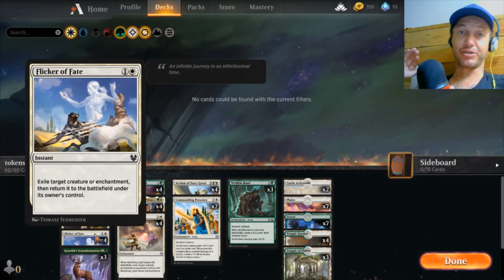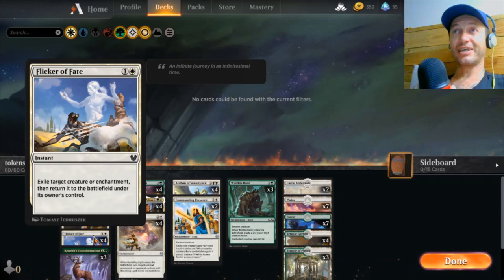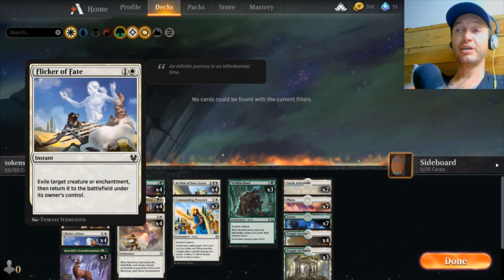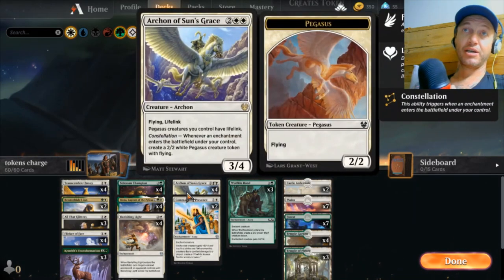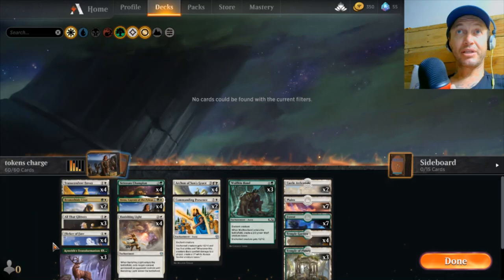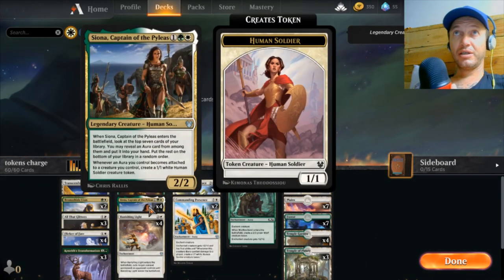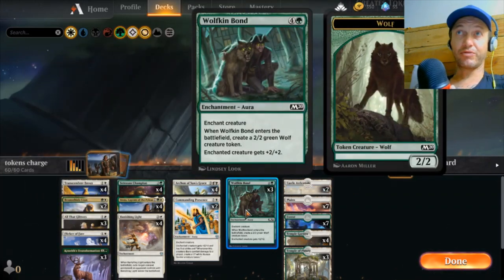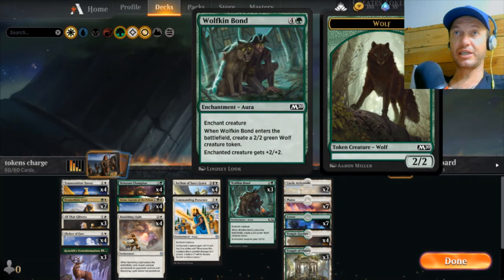Flicker of Fate is here because it's another busted piece. It works as a defense mechanism — if they swing in with a big creature in the air we can't block, we flicker it and it comes back with summoning sickness. We can also use it to dodge a Banishing Light targeting our stuff — flicker our creature out and there's no target. The main thing is it can target an enchantment. If we've got a Siona, Citizen's Champion, Archon of Grace, and a Wolfkin Bond on the Archon, we can flicker the Wolfkin Bond for another trigger of everything — another card draw, another 2/2 Wolf, another 1/1 Pegasus when it returns. You can also flicker a Banishing Light to swap which opponent creature it's locking down.